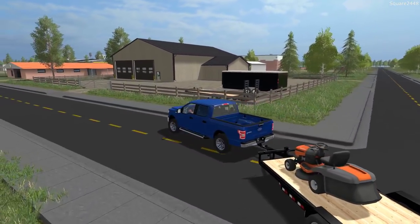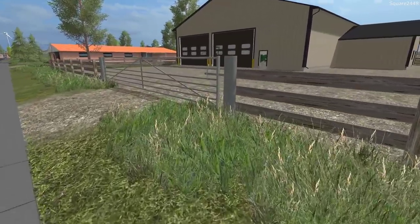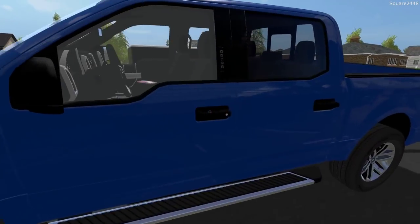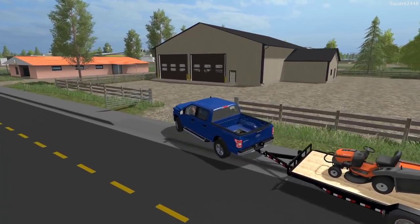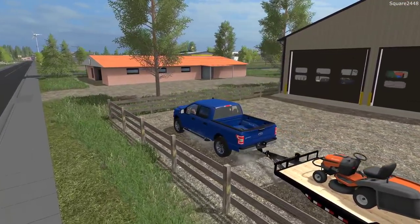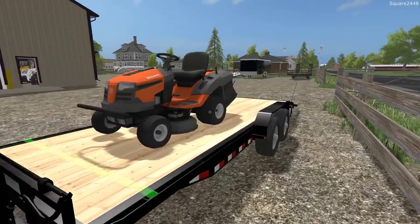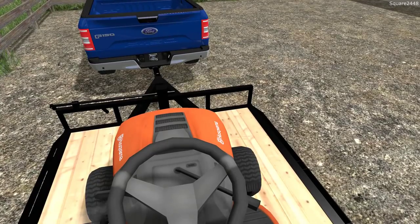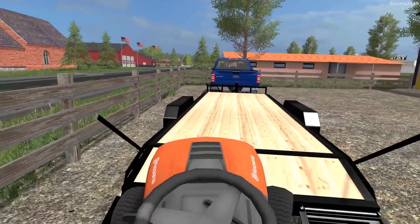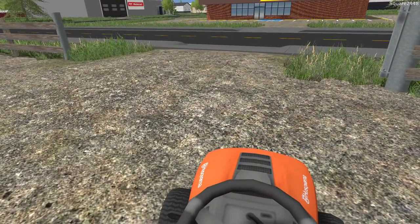We are now arriving back here at the shop. I want to kind of get it parked out of the street — I always like to keep my vehicles out of the roads as much as we can, especially in real life. We're just going to park over here, get the ramps down, and we'll mow the shop. It shouldn't take too long though. We actually don't have too much grass, which is a good thing. This is just a quiet day here for us, mowing our house and our shop.